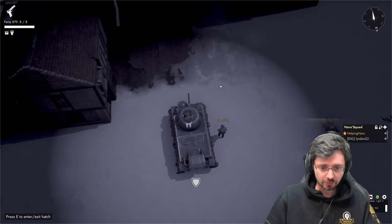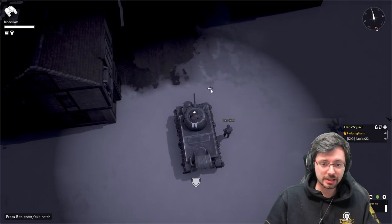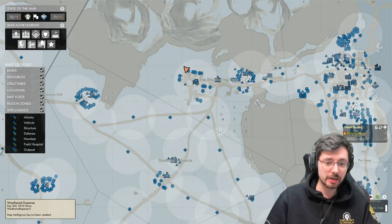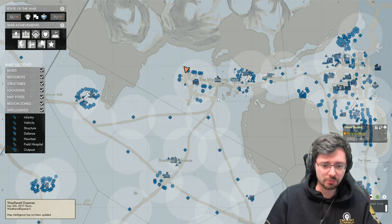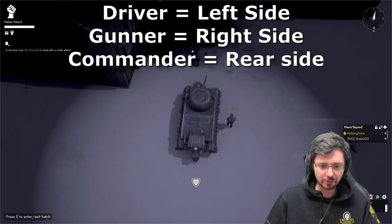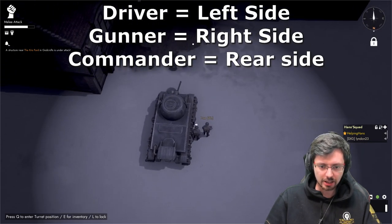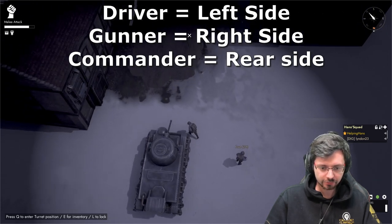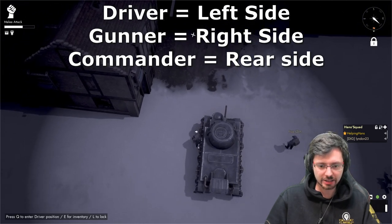It's also very important as the commander to always have a radio equipped, because you need to be able to spot enemy presence and movements on your mini map. Without that you'll be blind and might get flanked quite painfully. The commander exits from the rear of the tank, while the other seat is on the right side, and the driver's seat is on the left.